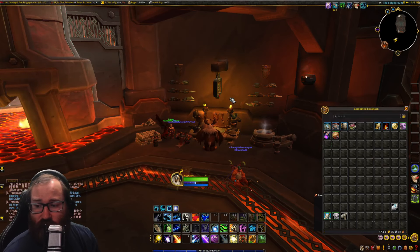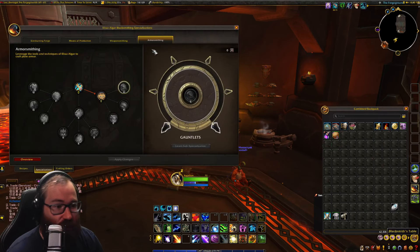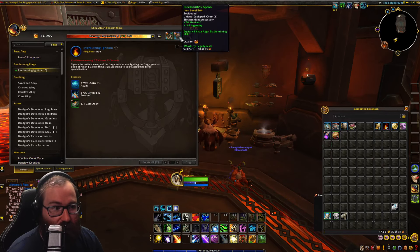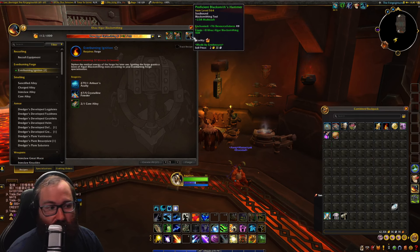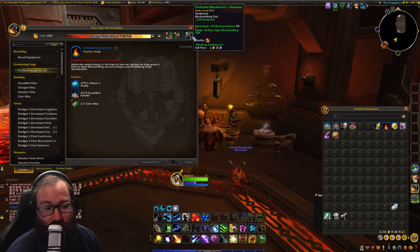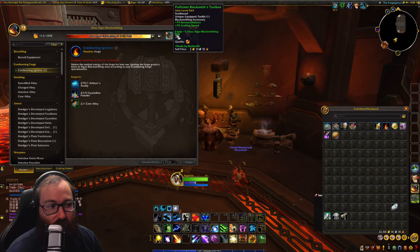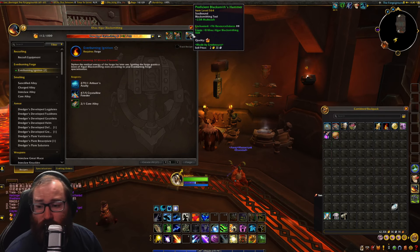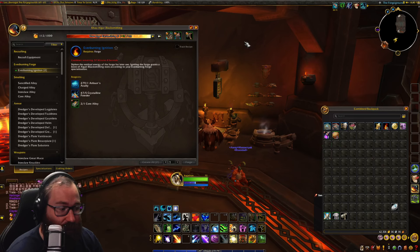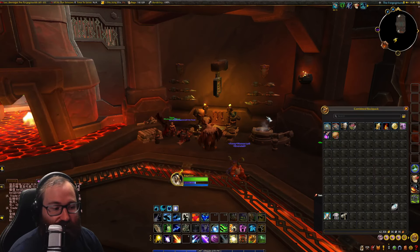That is a complete walkthrough of the blacksmithing tree and what you should do. Obviously make sure that you get your blacksmithing gear as well. As you can see, it has 3 stats. I like to go with multi-craft for my multi-crafting build. You cannot enchant multi-crafting unfortunately, but if you could, I absolutely would. Eventually you can upgrade these to blues, and I would definitely recommend using your artist's acuity to get more profession knowledge at this time.